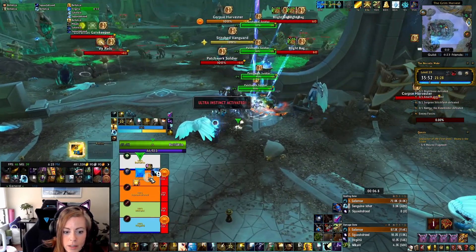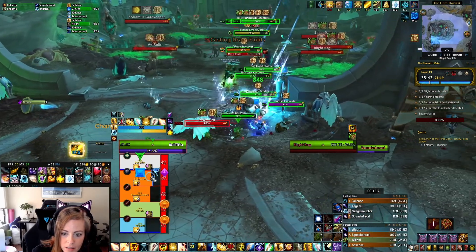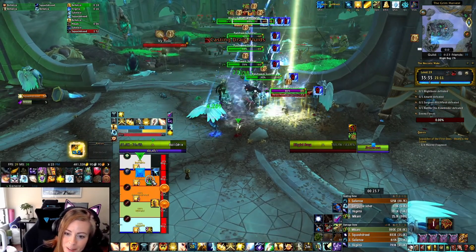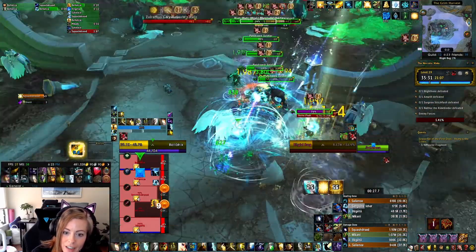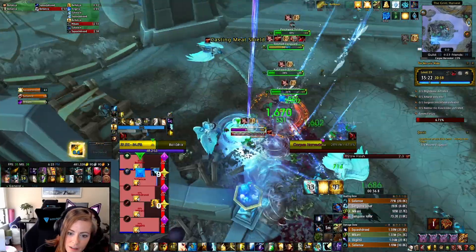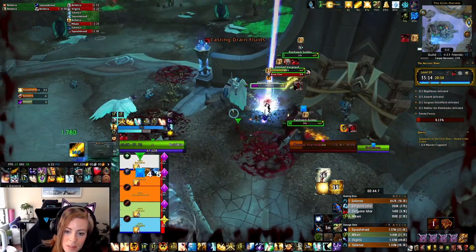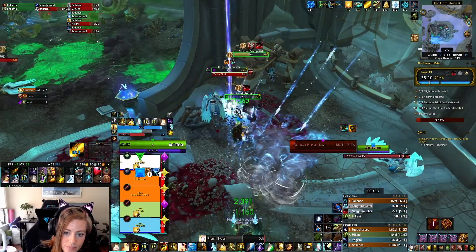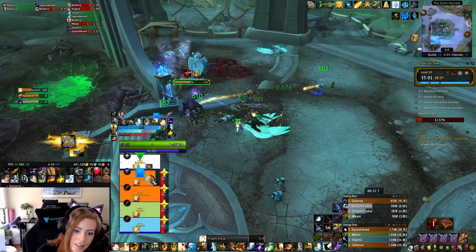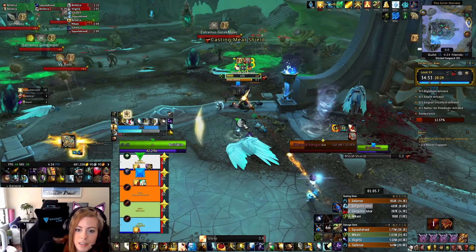We do a little bit of a bigger pull here. Most of these guys are pretty harmless. You want to make sure that the Corpse Harvester — they will cast Drain Fluids that incapacitates someone for its entire duration — so you want to make sure to get interrupts or stuns on that, otherwise it can really take somebody out of the fight. The Vanguard also casts Meat Shield, which puts a shield on the target, and you want to try to stun or interrupt that so you don't have to DPS through it.